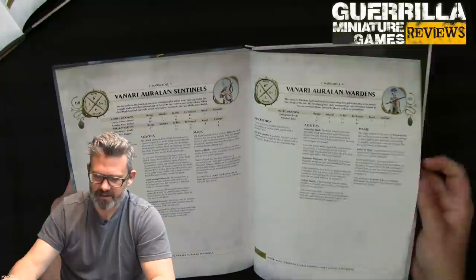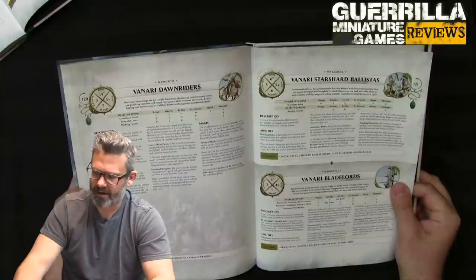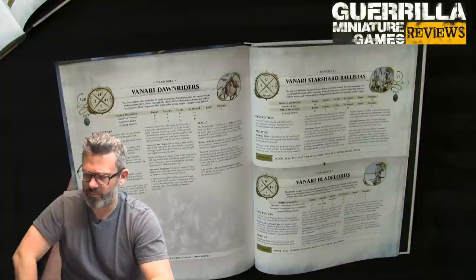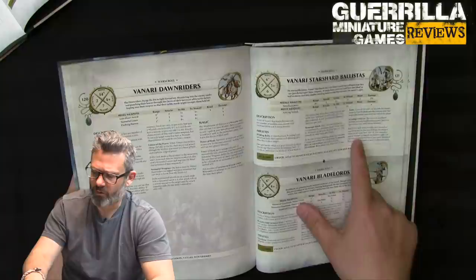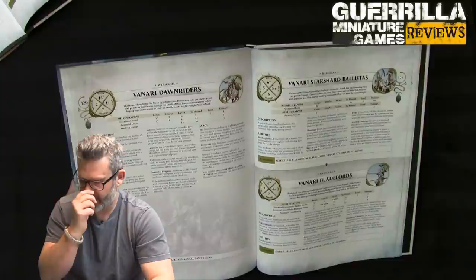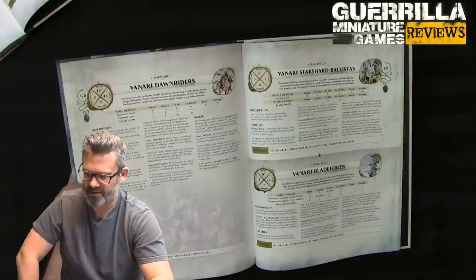Sentinels and Wardens are the same — they both have Sun Metal Weapons, so they benefit from those new generals. Dawn Riders are the same. The Starshard Ballista — it's got 2 attacks at 3s and 3s, minus 2, D3 damage with a 30-inch range, and it's 100 points. So four of them are 400 points. Their Warden Lanterns give a 6+ wound shrug against wounds and mortal wounds. With the battalion they'd have a 5+ mortal wound shrug and pour out 3 shots each — 12 shots at 3s and 3s, minus 2, D3 damage. That's a pretty serious shooting Death Star for 400 points that can touch almost the whole board.